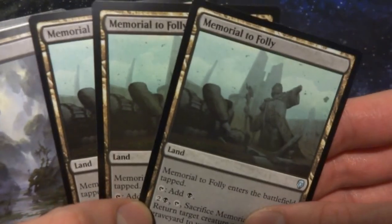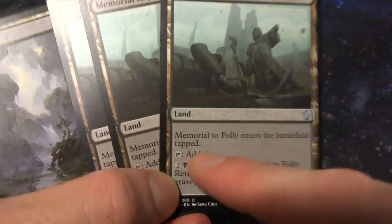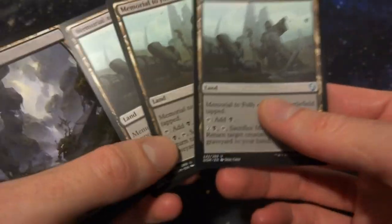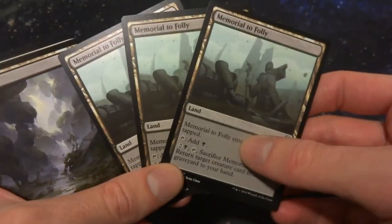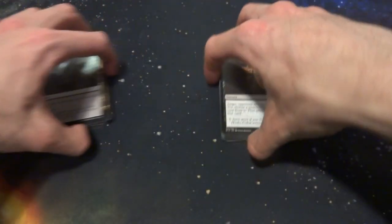I have three Memorial to Folly — a nice little card to get a creature back from your graveyard. It enters the battlefield tapped and adds black to your mana pool. For two black mana, tap and sacrifice Memorial to Folly to return a target creature card from your graveyard to your hand. So if one of your rats perished in battle and you really want it back, pay three mana and bring it back. The rest are 16 basic Swamps, giving 22 lands total.